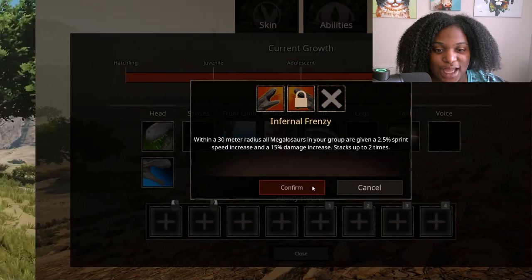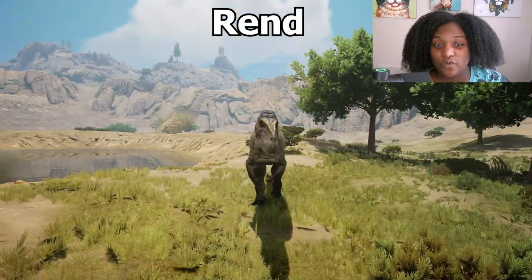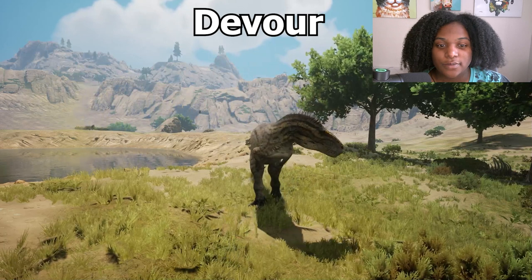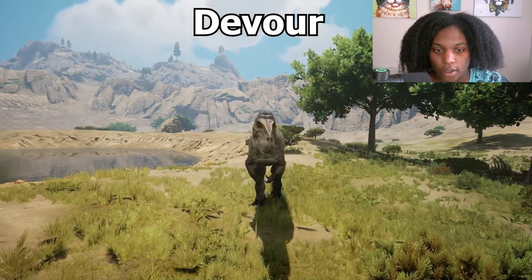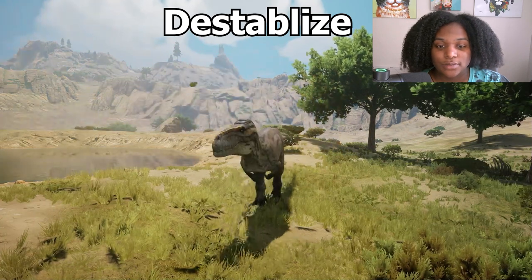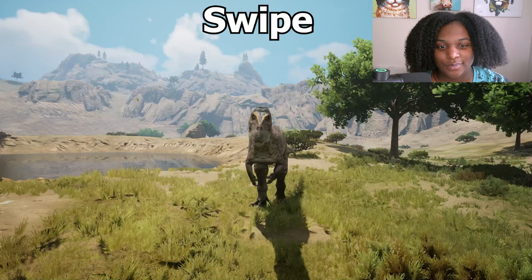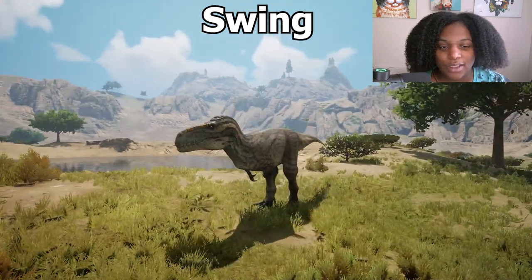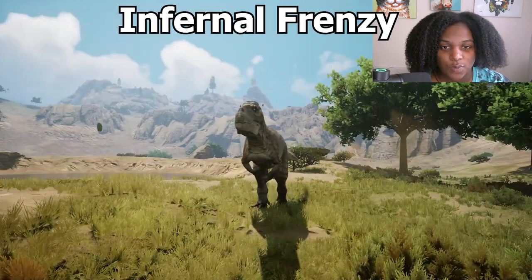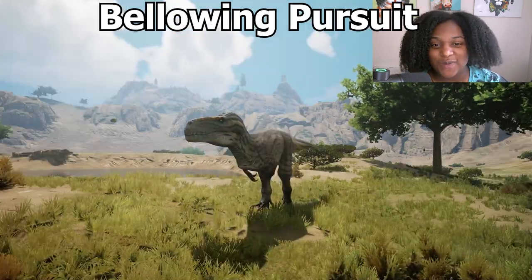Here are all our ability animations. First we have Bite — a weird chomp. Then we have Rend — oh, that looks so powerful! Devour — a wide sweeping arc. Destabilize — big hug. Swipe and Swing animations, then Infernal Frenzy, and last but not least, Bellowing Pursuit.